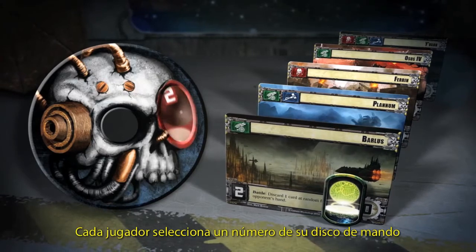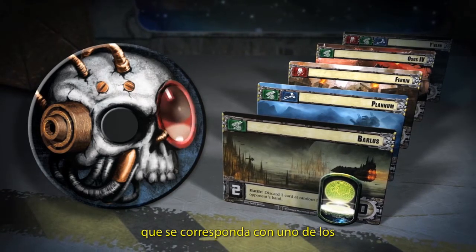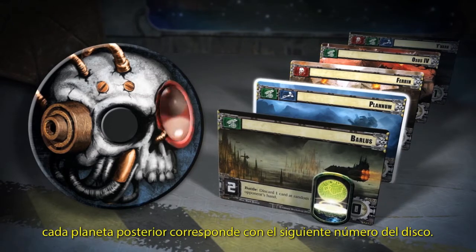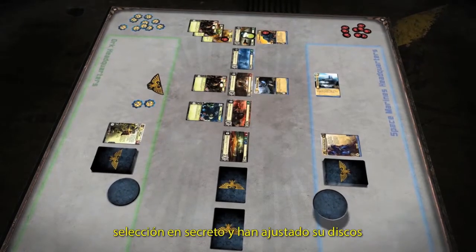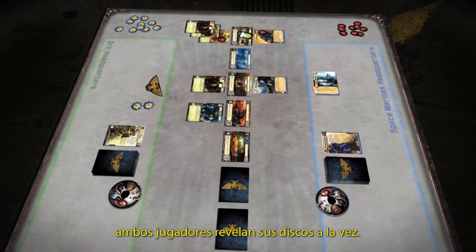Each player selects a number on his Command Dial that corresponds with one of the face-up planets in play. The first planet always corresponds to the number 1 on the dial, with each subsequent planet corresponding to the next number on the dial. After each player has secretly made his selection and set his dial, both players reveal their dials simultaneously.